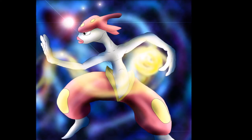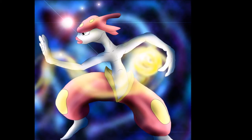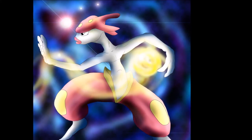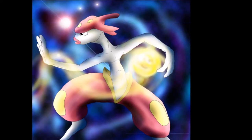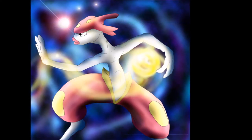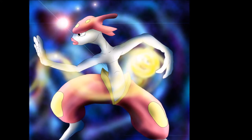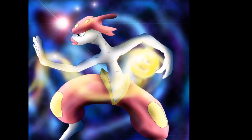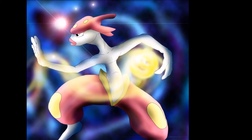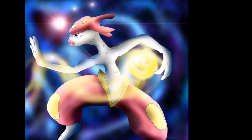What really makes Medicham unique is that it has Pure Power, which means it effectively has double Attack. If you're worried that Drain Punch isn't doing enough, slap High Jump Kick on it, slap a Choice Scarf on it, and that speed issue is not even on the map anymore. This thing kills so many top threats — Tyrantrum, for example, is not going to take it. Medicham is a very good Pokémon in RU, and I don't get why it isn't getting as much love as it really should.